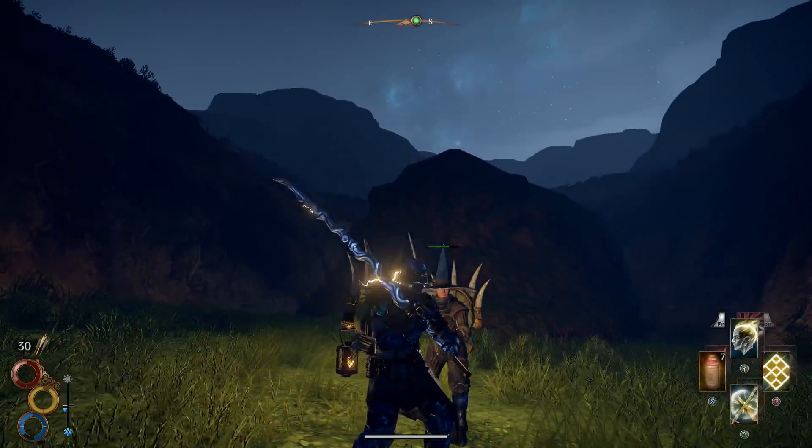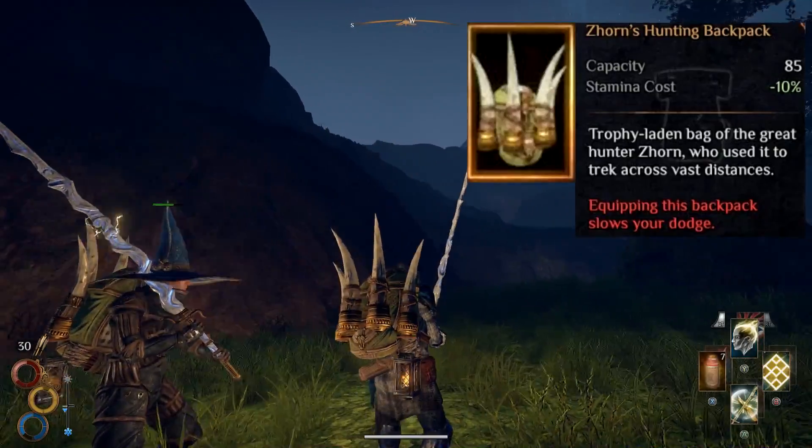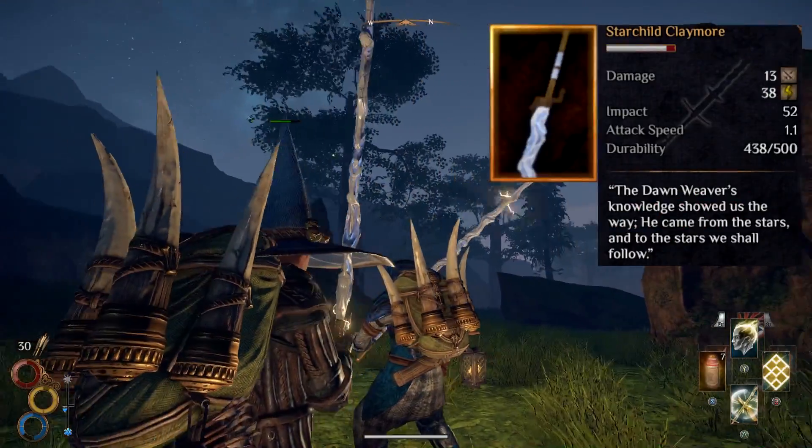Hey guys, Frozen Cuckoo here and welcome back to another Outward video. Today I'm going to show you how to get the Zorn backpack and the artifact Starchild Claymore weapon.